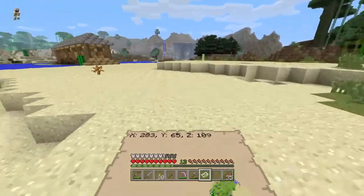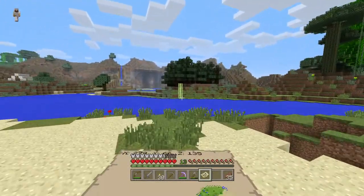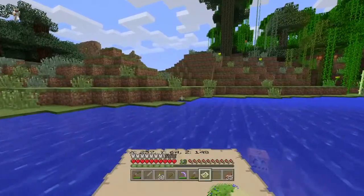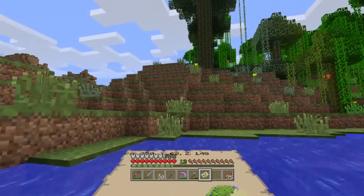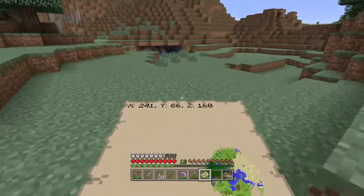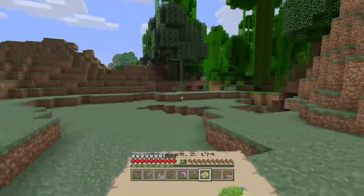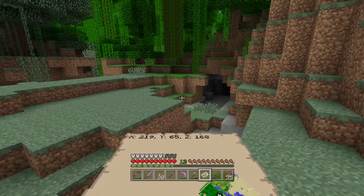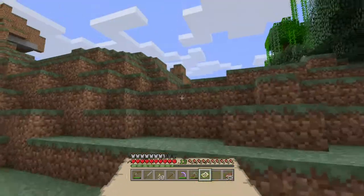The way the map works is as long as you have it open, it will update. If you have it closed, it will not. At some point I need to make a cocoa bean farm — I have a really cool idea for that. We came through the jungle so we're heading back towards our spawn location. Some ocelots up there, a water pool, a cave.